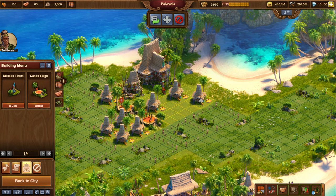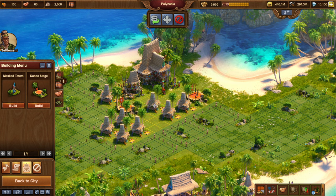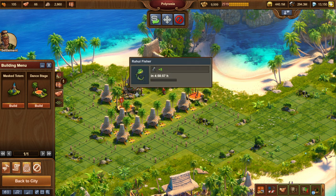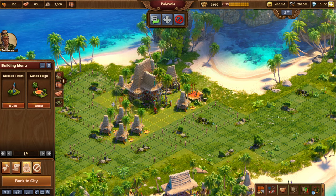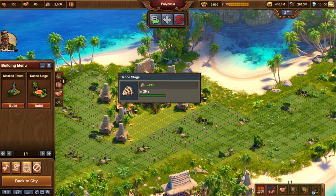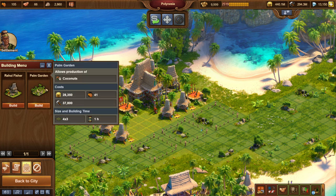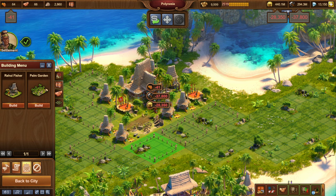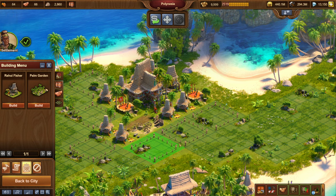So now let me reconstruct my city. I do have the layout on my second monitor so it's easier to do. So this goods building goes here and that one goes there. We have a row of huts up on the top here. We have the dance there, we have another there. And finally the palm garden right there. The construction time is one hour. When that is done I will put it on a five-hour production as well.